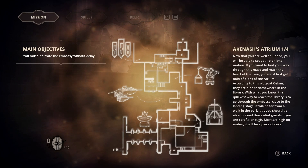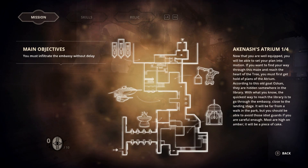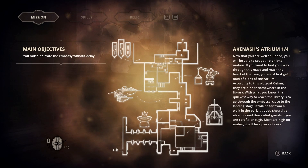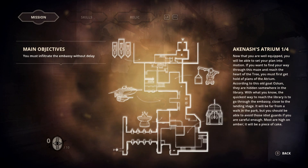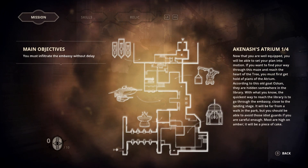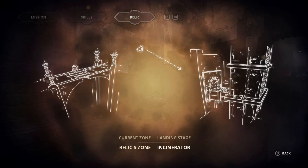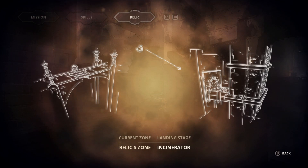If you want to find your way through this maze and reach the heart of the tree, you must first get a hold of plans of the atrium. According to the old goat Ozkan, they are hidden somewhere in the library. The quickest way to reach the library is to go through the embassy, close to the landing stage. It will be far from a walk in the park, but you should be able to avoid the guards if you're careful enough - most are high on amber, so it'll be a piece of cake. We are on the landing stage, and the relic for this area is the incinerator.